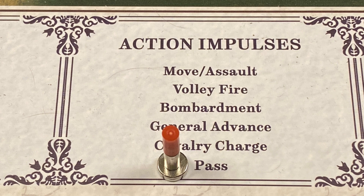Finally, there is the pass action. The active player may elect to pass this impulse, and if both players pass consecutively, the action phase ends.